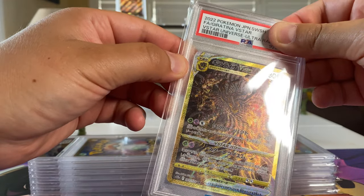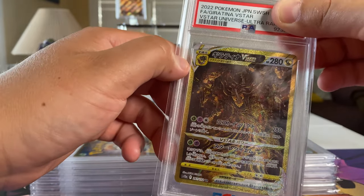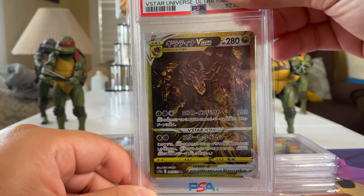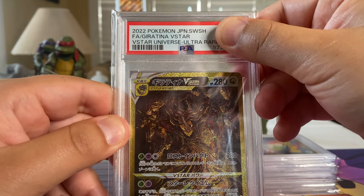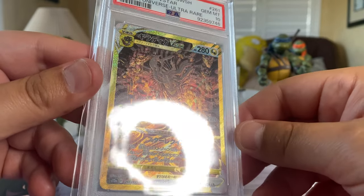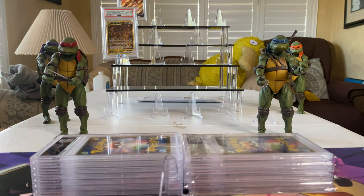Oh my gosh, it looks very demonic! It's got the avatar sacred tree with the creature facing upside down — reminds me of Nightmare Creatures from PlayStation One. I mean, when I submitted these I was giving my best, so these were like nines and tens. Here we go — and it's a 10! Let's go! Look at the texture of that — that's beautiful right there.